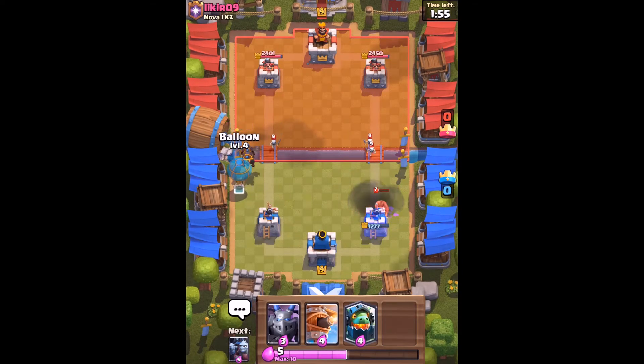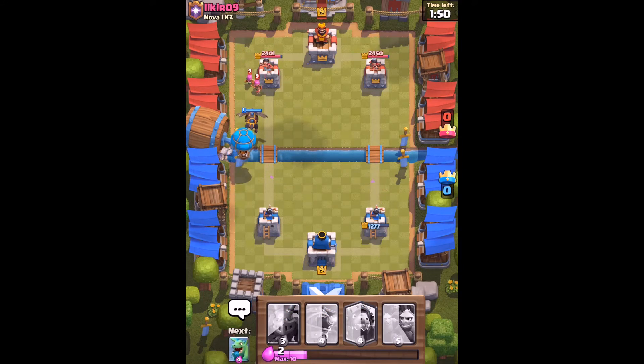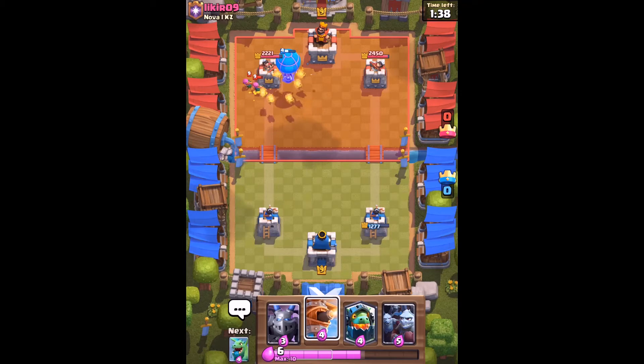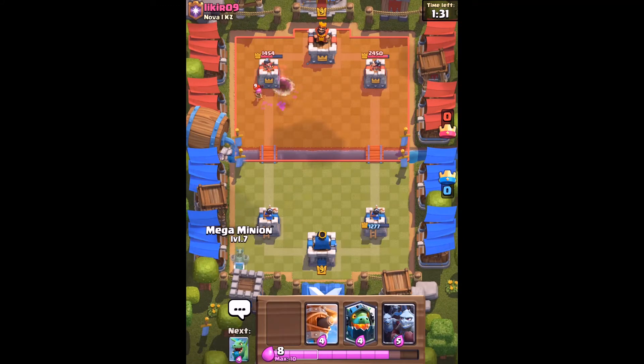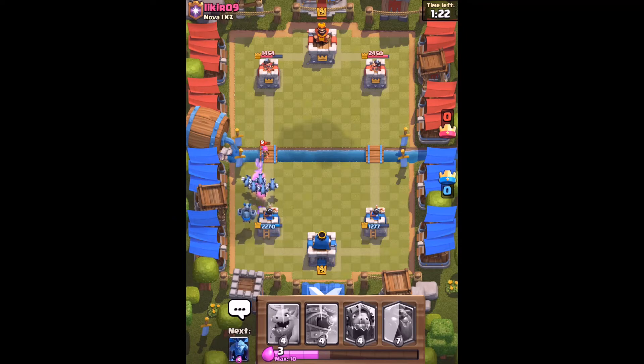I'm just going to ignore the right lane and get a balloon down here. Hopefully if he's got an inferno tower or dragon there's no hope, but that balloon's looking pretty healthy. He's got a tornado, which is not end of the world — we can still get a few shots off. We didn't even get a single shot off with the balloon — unbelievable. Still, we did a lot of damage. All he used was a tornado; it shouldn't counter a balloon.